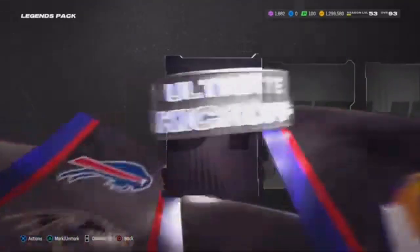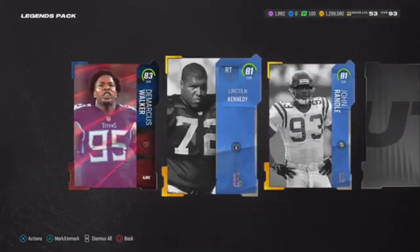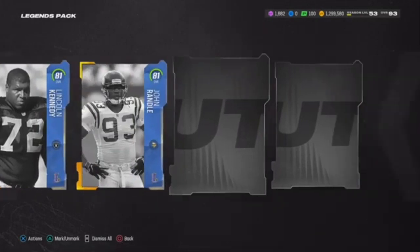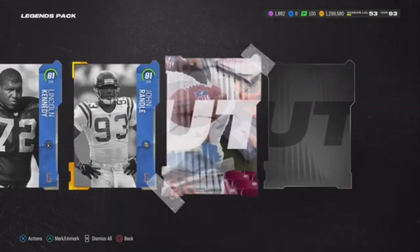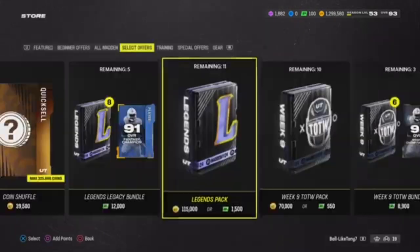We get an 83 right there, 81 Lincoln Kennedy, 81 John Randall, Shannon Sharp — all right, that was bad. I like that, EA Sports — shout out EA Sports.